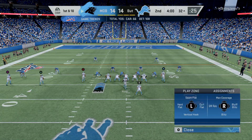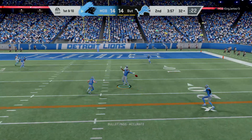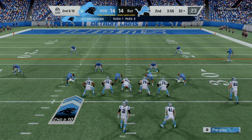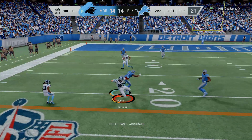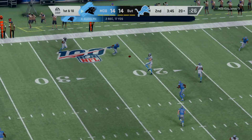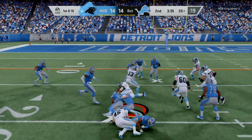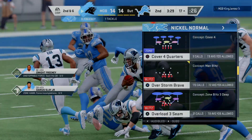From the 32, first and ten. From the shotgun, Ryan — knocked away, incomplete. Justin Coleman knocking it away defensively. Second and ten from about the 32. Throwing again, Ryan — Rudolph has it left side, getting this down to about the 20-yard line, 12 yards and a first down. Ryan now 6 of 10 in this first half. They run on first down with Jackson, getting it down to the 17 — a gain of four on first, making it second down.